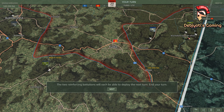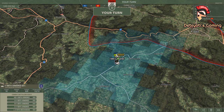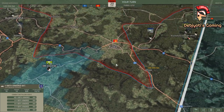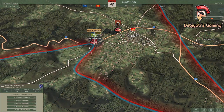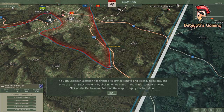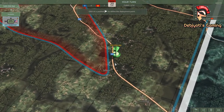The two reinforcing battalions will each be able to deploy the next turn. End your turn. The 54th Engineer Battalion has finished its strategic move and is ready to be brought onto the map. Select the unit by clicking on its name in the reinforcement timeline. Click on the deployment point on the map to deploy the battalion.